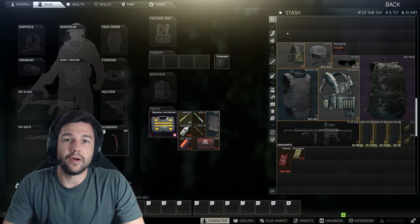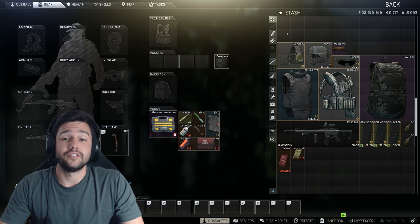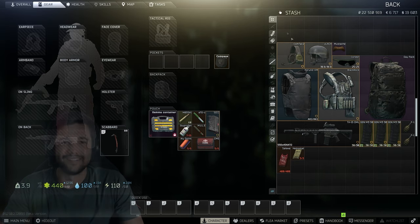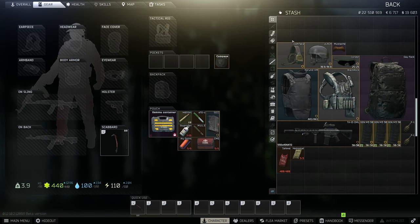Hey guys, what's going on? This is a quick video about how to loot bodies fast and some keybinds you should know to loot like a pro. Let's jump into it. Before jumping into raid and looting an actual body, we're going to do a couple of tests while in the stash.